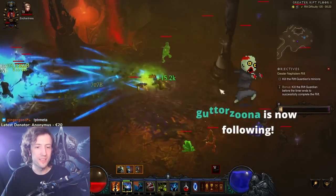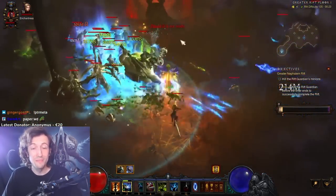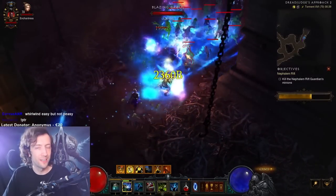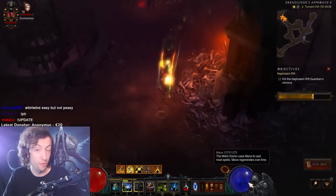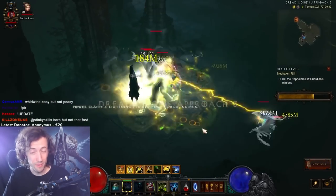On those lower tiers when you just want to run through, everything dies from the second application — that is actually pretty good. Another problem the build has in a push scenario is that your AoE damage is massively improved but your single target damage is basically not improved at all. So even if you make it to the Rift Guardian on a high tier it's just gonna take forever to die. In that case I wouldn't really recommend Jade for that.